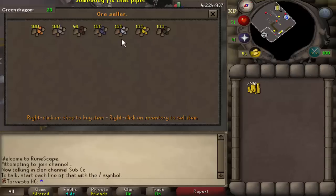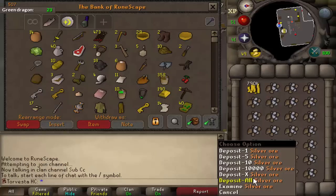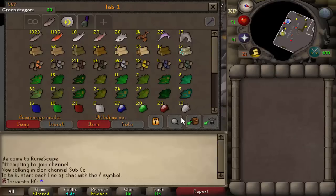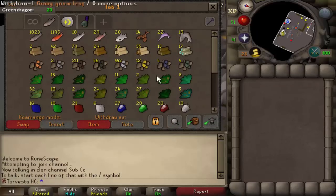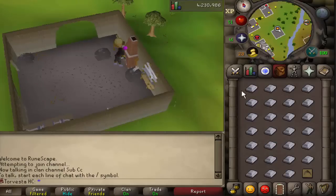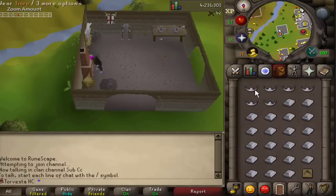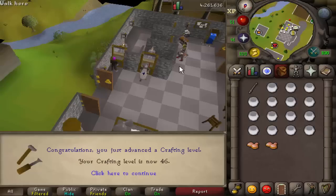So instead I'm going to buy silver ore from the blast furnace, smelt them into silver bars, and make them into tiaras which grant 52.5 XP per tiara made. I've still got some molten glass left to make as well, so hopefully this should get me to 46 crafting. There we go — we've made all the bars. A pretty good alternative method would be to make these into silver bolts and then fletch them for fletching XP, but for 420 bars I'm only going to get 10k fletching XP so it's just not worth it.